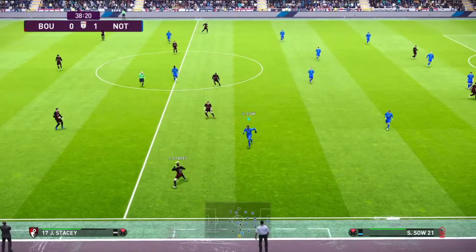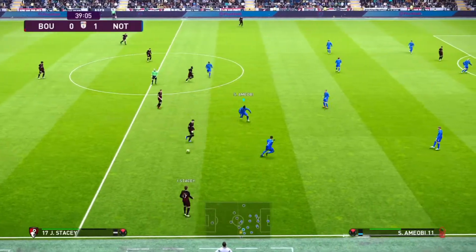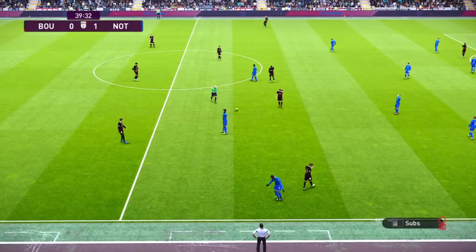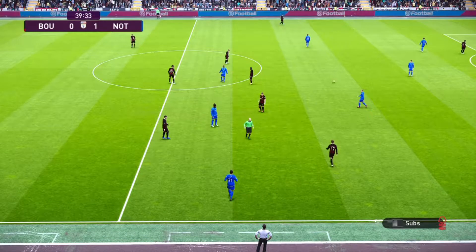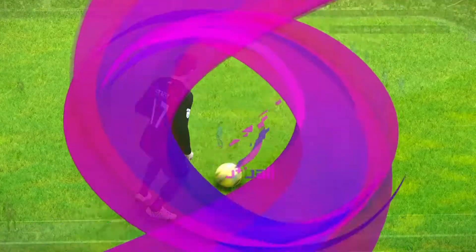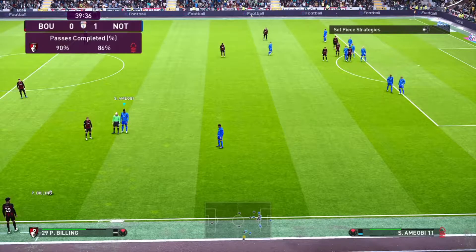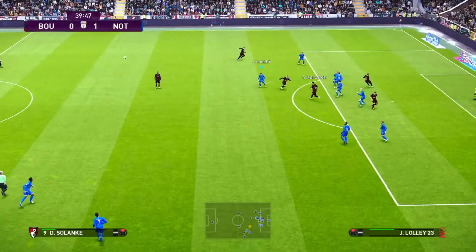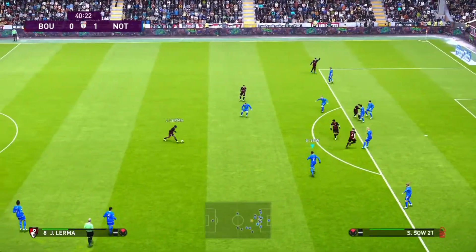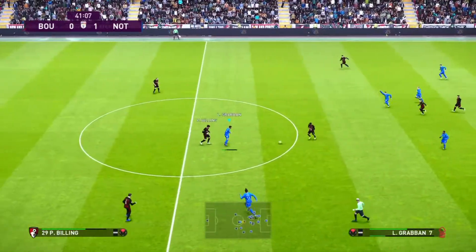That's a lovely switch of play, beautifully weighted to Stacey. Now Dan Gosling. Mepham. Stacey again. Sal goes to try and win the ball, gives away a foul — not his best attempt, shall we say. Billing going to cross this one in. Need to get this one away. It just falls outside the box. They pick it up — and this could be a shot. Sal does a great job of intercepting and gets the ball back.